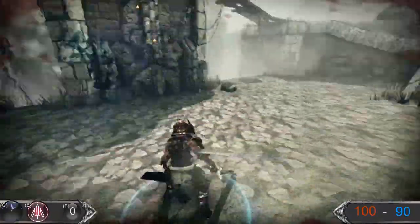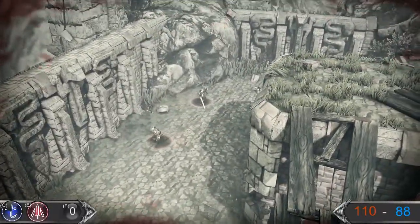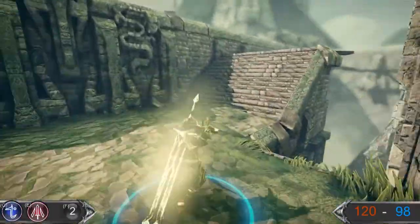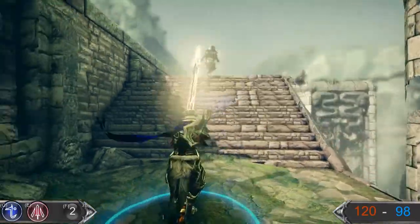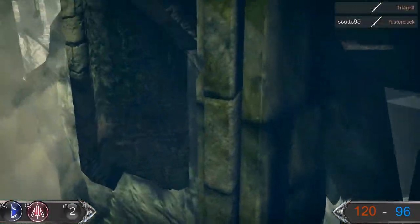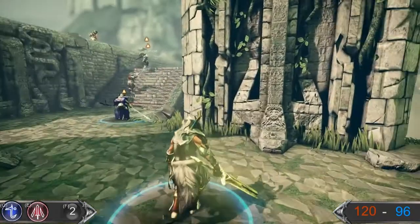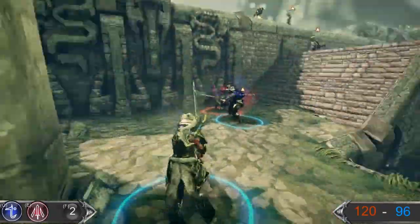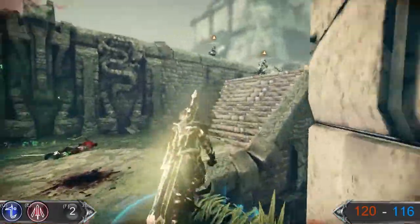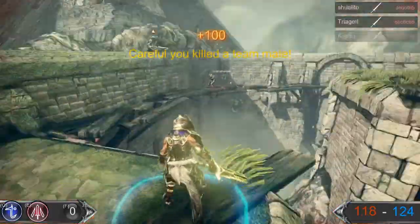I wish I could provide more detailed commentary but this game requires you to be a lot more focused than I am. To parry an attack you have to oppose your enemy's attack — if he swings left you have to parry it the opposing way. It can be a little tricky but once you get used to it, it's a lot of fun.